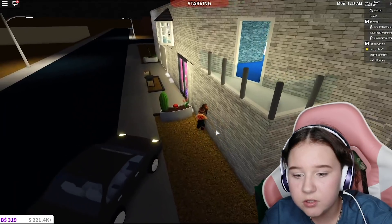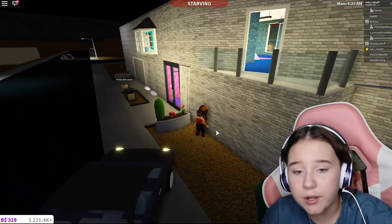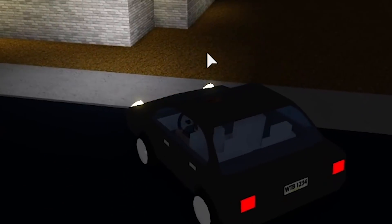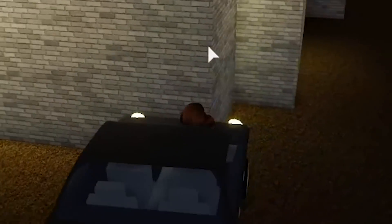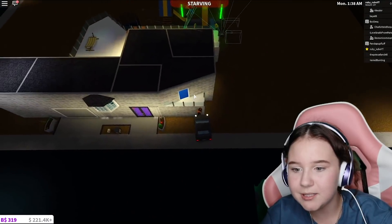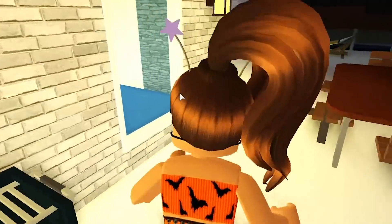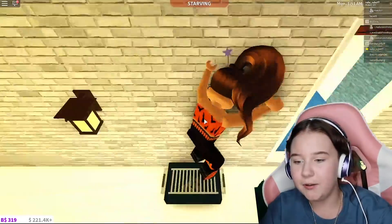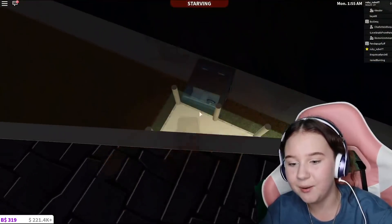That door is open! Oh my gosh, that door is open! It's not even a door — I just need to stand on something. I might be able to get into this house! If I go like this... maybe... I can't even stand on my car. Come on — maybe if I stand on one of these and then go there. Oh wait, no — I think that's just a window. But I'm on their roof right now!